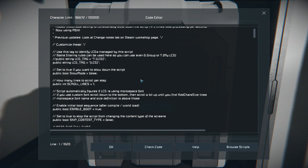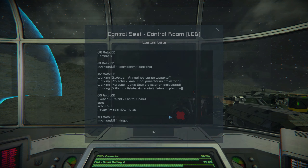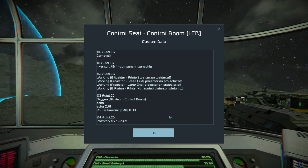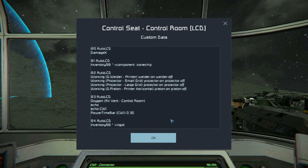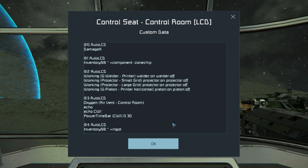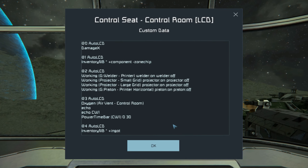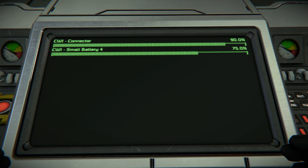From here you only need to do two things. Open the control station control panel and add to the end of the control station's name: bracket LCD close bracket. Then go to the custom data and enter the data and format you want displayed on each of the five display screens. This looks more complicated than it is, but the creator of the script has a pretty comprehensive user guide on what data can be displayed and which commands you need to use, with formatting options.